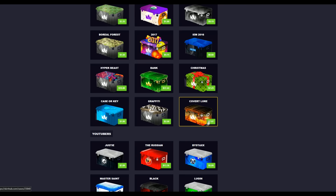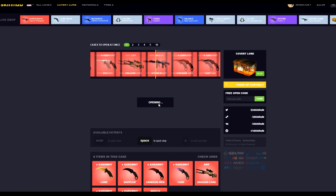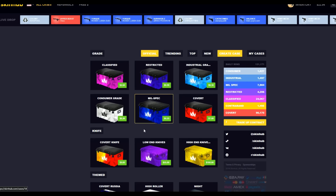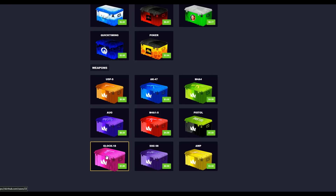The first case I want to open is the Covert Law case for seven dollars 87. The main reason is because the lowest skin is an M4 Hyper Beast, which is the skin I'm after anyway. So the worst luck I can get will be a Hyper Beast — and sweet, we got one! You only lose about 80 cents on this case. It is battle scarred, but who gives a rat's ass.